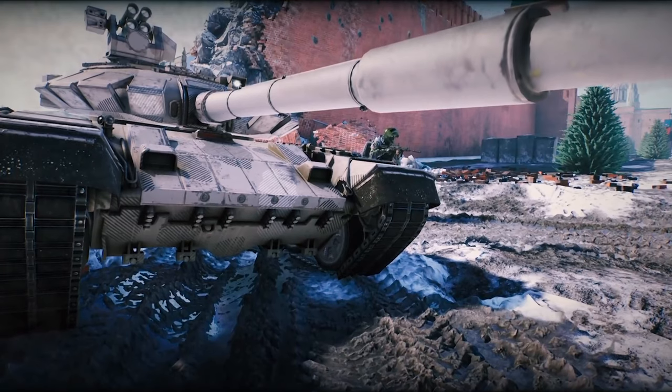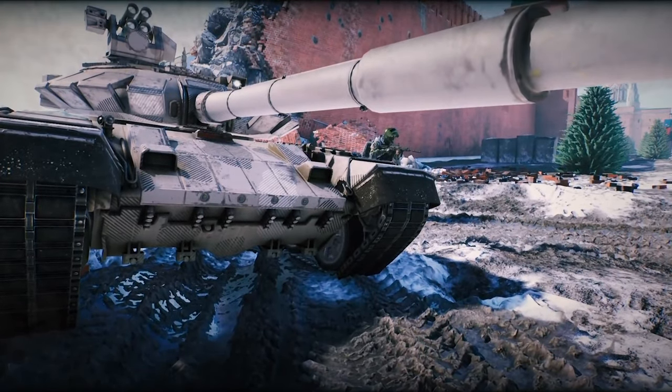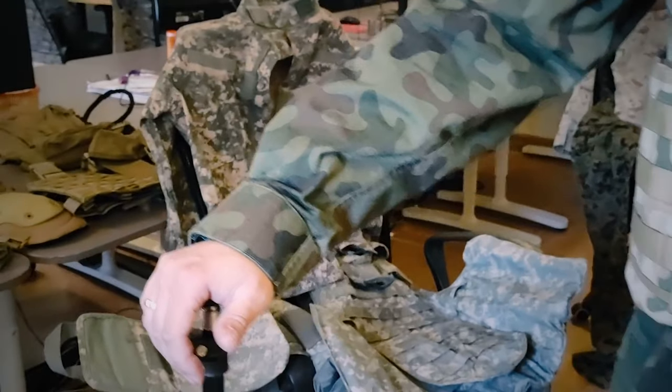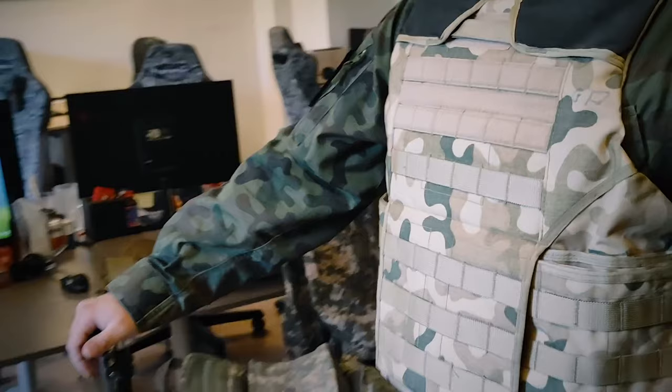We see a super sick looking T-90 with a rocket pod turret on top rocking some cool arctic camo, while a Russian soldier stands right next to it on the map Moscow. During this time we also see some live action uniforms with some 3D scanning going on.